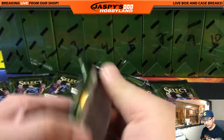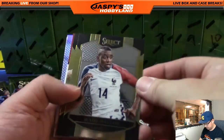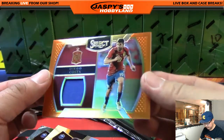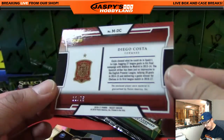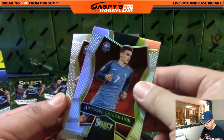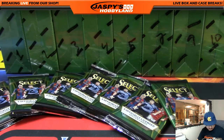Atsuhiro, you are first with pack 8. Good luck. And Diego Costa relic — nice. So there's two memorabilia and one autograph per box on average. 12 out of 75 on the Diego Costa. So there's a nice one there. And then you've got Antoine and Antony right there, Atsuhiro. Very good. Let me put a post-it on here so I don't mix up any of your hits.